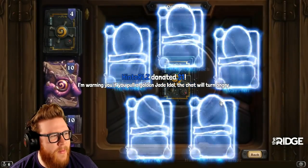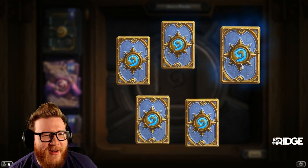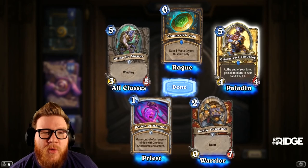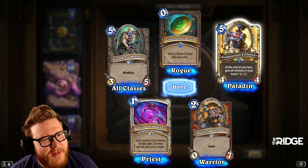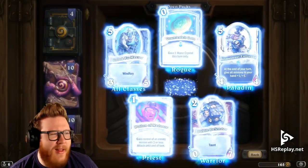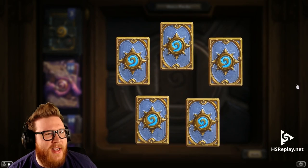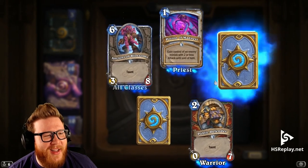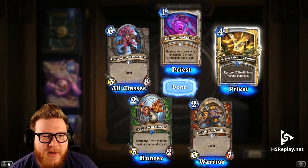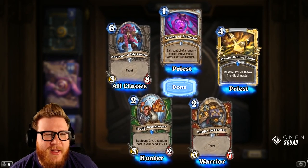The chat will turn angry, I bet. I might have to disenchant that. I don't want a golden Jade Idol either — Jade Idol has some of the worst artwork in the game, so bland and boring. Oh, golden Grime Street — that's cool. I love the way he's swinging this big mace. We've gotten a lot of golden cards — we've done very well. Another golden Greater Healing Potion — I like how the potion is moving around in the bottle. The artwork matches the golden frame beautifully.